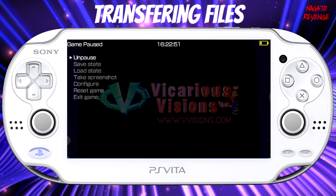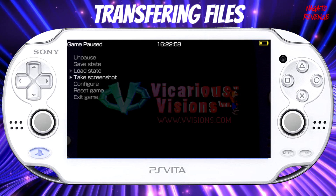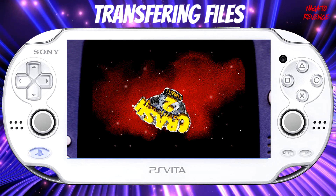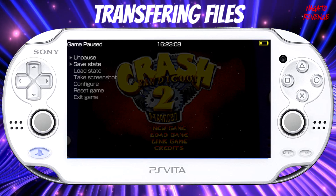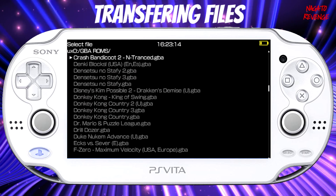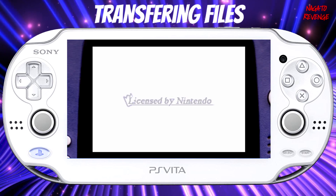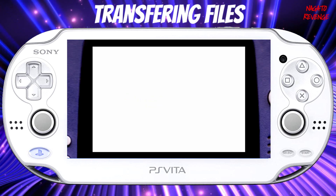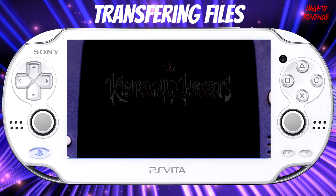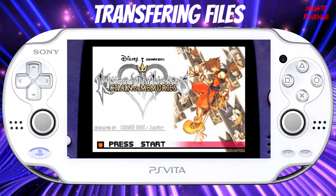If you hit triangle, you can save state, load state, take a screenshot in the game, and also reset the game. Here's me playing Crash Bandicoot right now. I'm going to exit out and showcase another one — Kingdom Hearts: Chain of Memories, since I love Kingdom Hearts. Here is Kingdom Hearts Chain of Memories running on the game. Of course there is audio to this as well. I just don't want to get copyrighted since some games have audio that is copyrighted. Here is another game running on the PlayStation Vita.